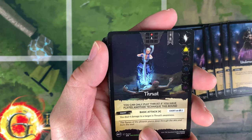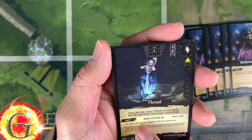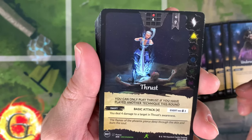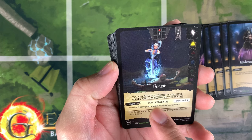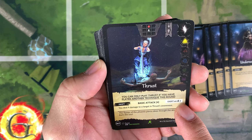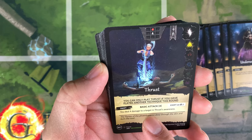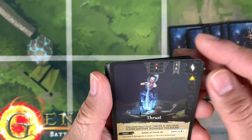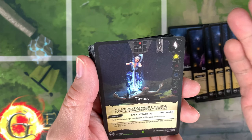I also bought another Beta uncommon card called Trust. You can only play Trust if you have played another technique this round, so it comes with a technique — you cannot play it as-is. It has swift basic attack four, exert and pay two card energy, then you deal four damage to a target, plus thrust's awareness.